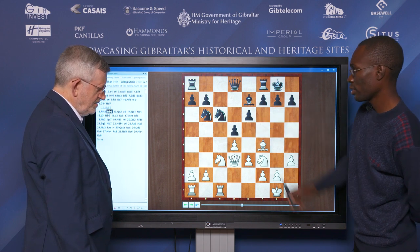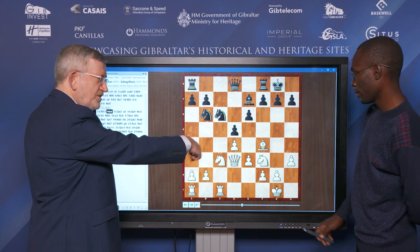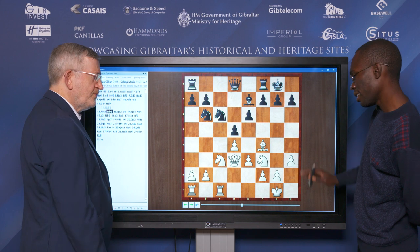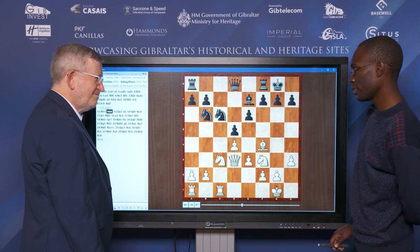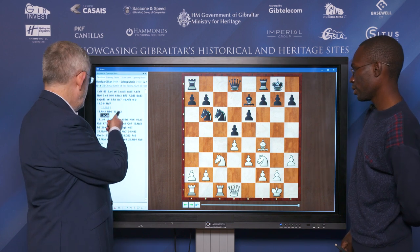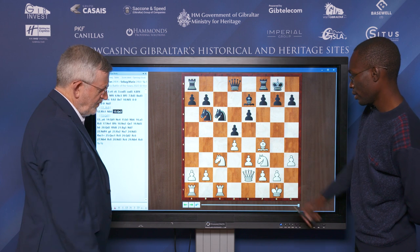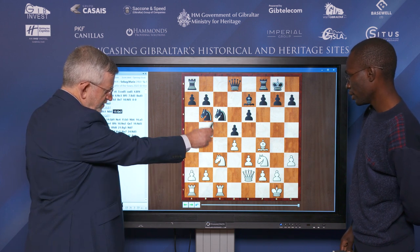This Knight looks much more dangerous than this one. She's hoping that you'd play B3, but of course this weakens the dark squares here. Yes, so I had to hesitate a bit. That's why I played Queen E2, keeping an eye on this Pawn as well if the Knight comes here.